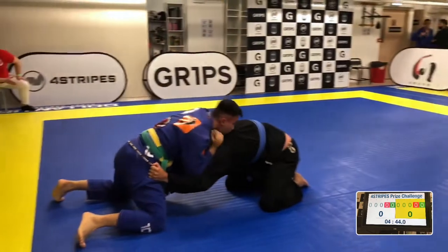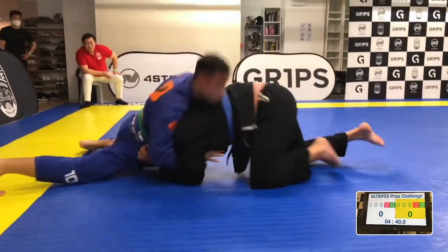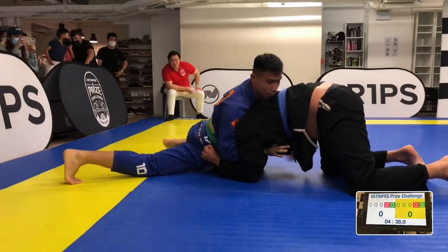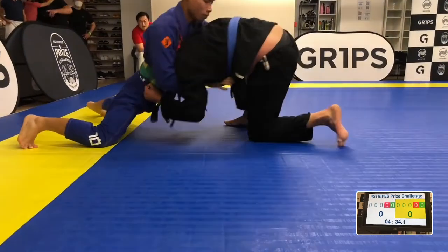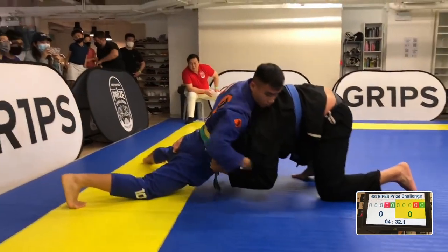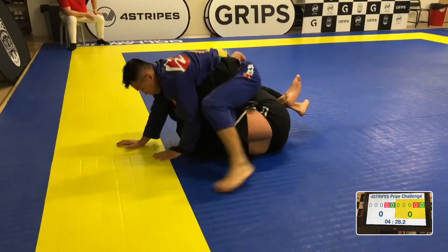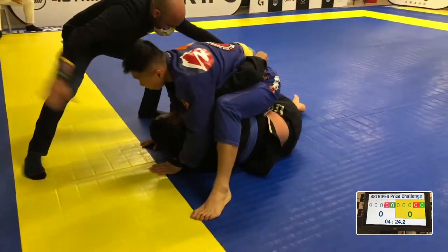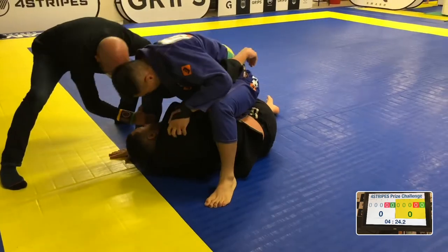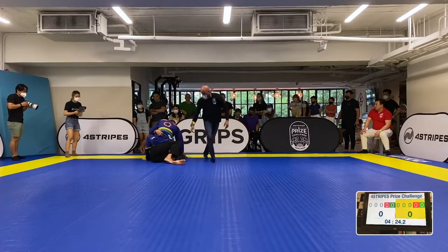Hochanan gets back up on top. Gregory recovers back in the turtle. Let's see if he can drive him through — he's stuffing the head down. I think there's another guard pull from Gregory soon. Lovely pommel — he pummels in, steps into quarter mount. Gonna have a reset, move them to the middle of the mats.